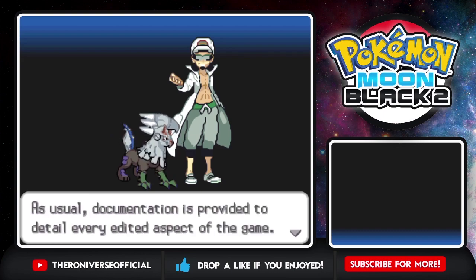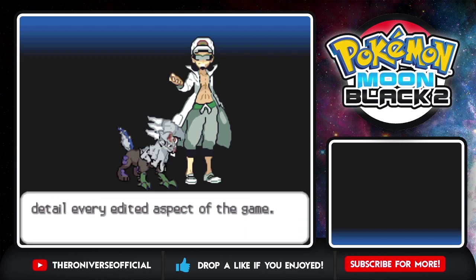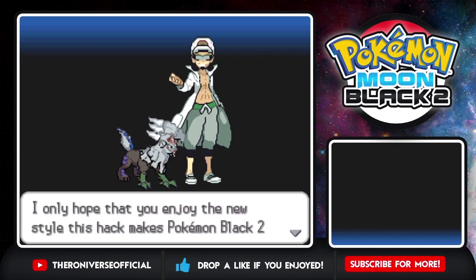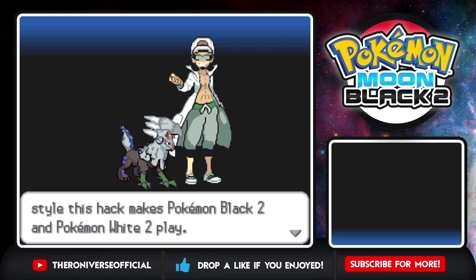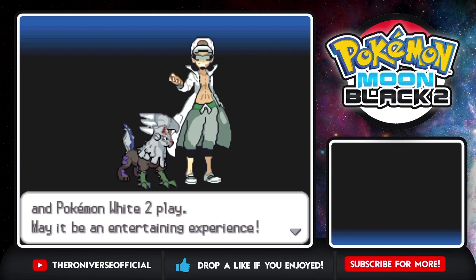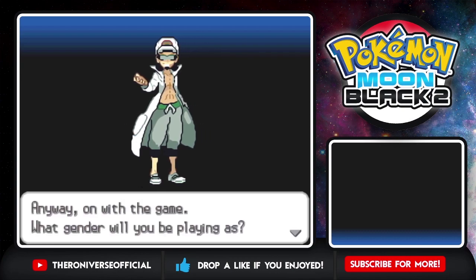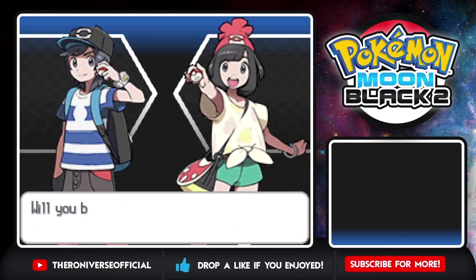Documentation is provided to detail every edited aspect of the game. Be sure to use it if necessary. I think that didn't come with the download link — I did not actually read any of it. Maybe I will after this, but I want this to be as blind a playthrough as possible. I only hope that you enjoy the new style this hack makes Pokemon Black 2 play. May it be an entertaining experience — I sure hope it will. Anyway, on with the game. Gender — whoa, okay, here we go.